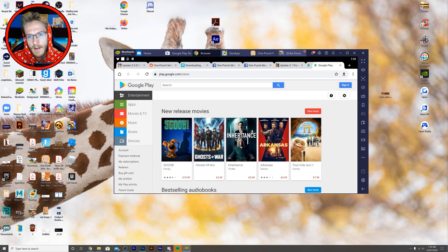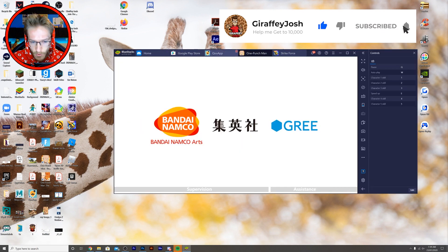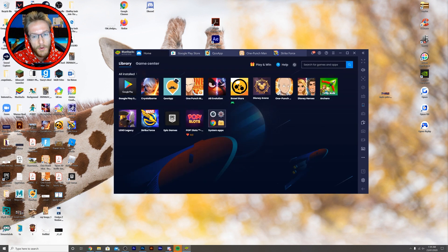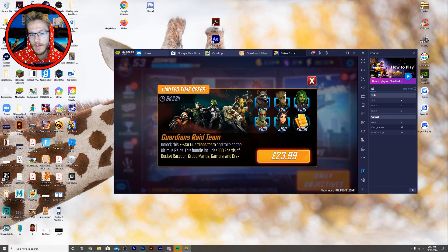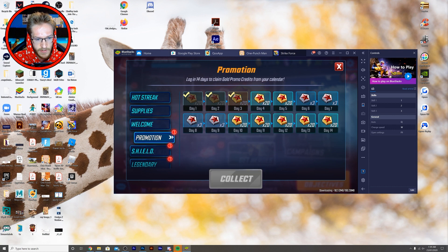Let me know what the first app you're going to install is — are you going to start with One Punch Man: The Strongest? I hope you'll support me by clicking the link in my description and installing Strike Force as well, it costs you nothing. I'll get back to more gameplay tomorrow where I'll break down more. Someone was asking me about my team in this game, though I haven't played it for ages.